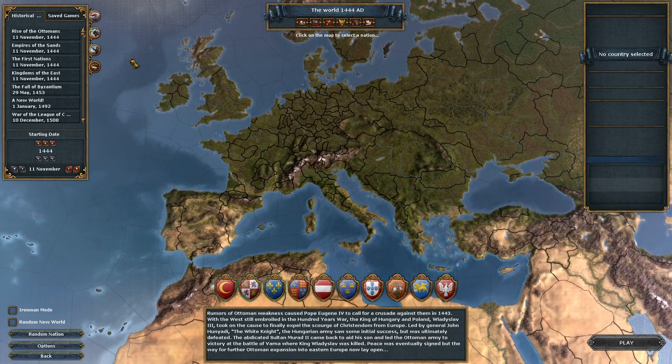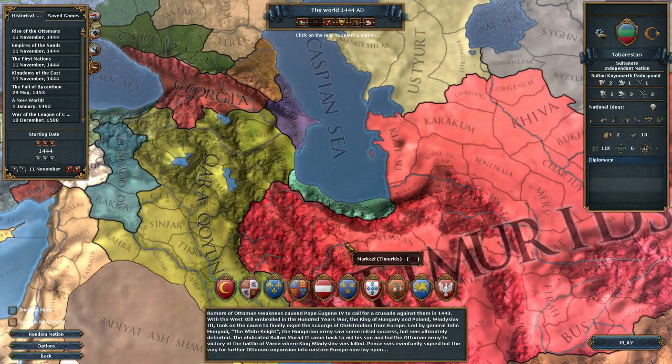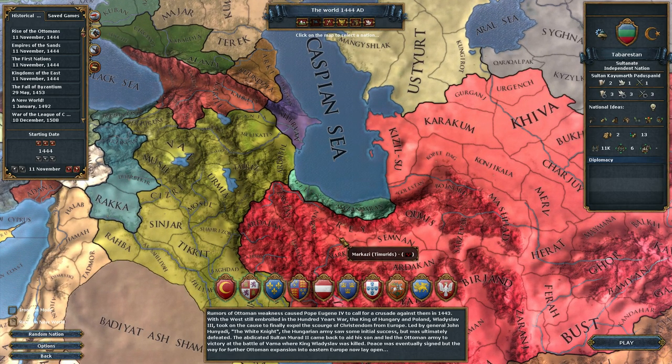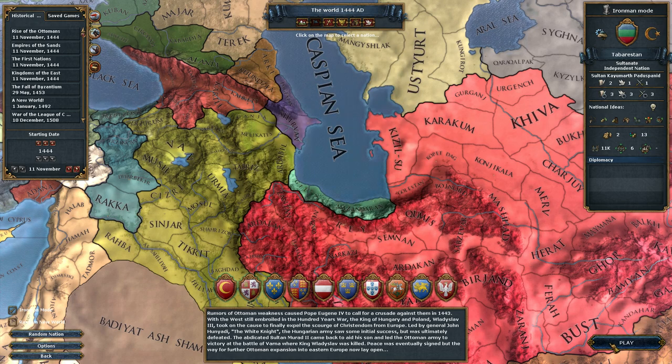Hope you're ready for it. Oh boy. This one — you start as Tabaristan and you form Persia. We're going to turn on Iron Man mode. Are there any options we can change? We can change Dynamic Province Names — yes or no. Okay, yes.